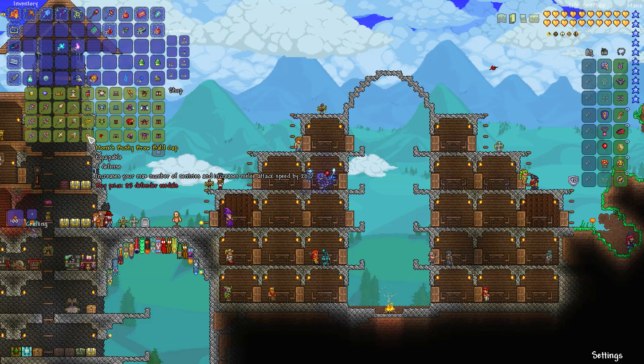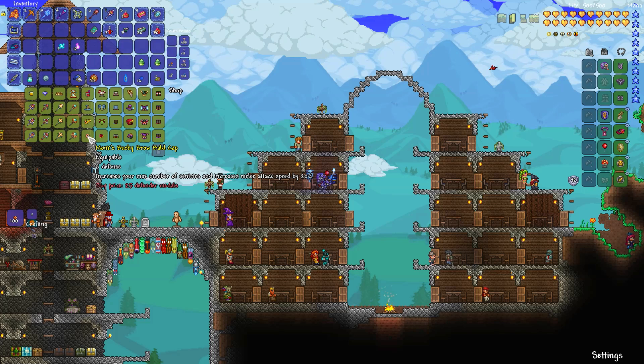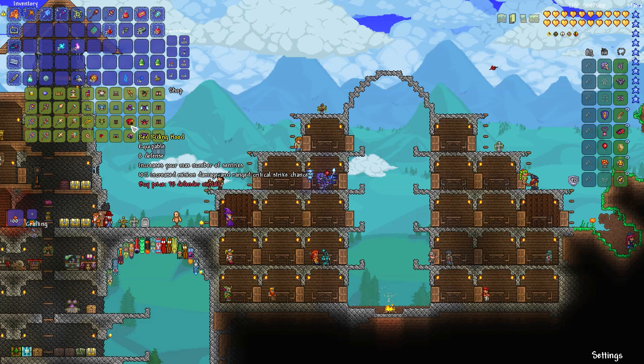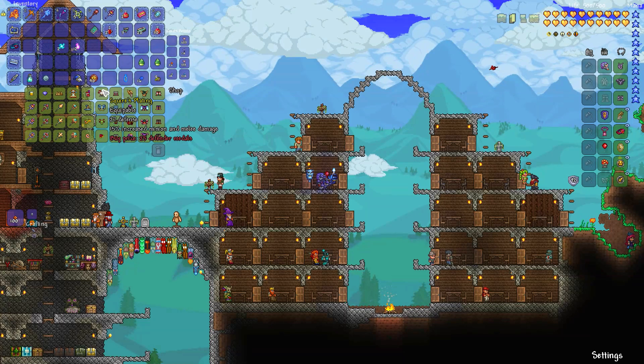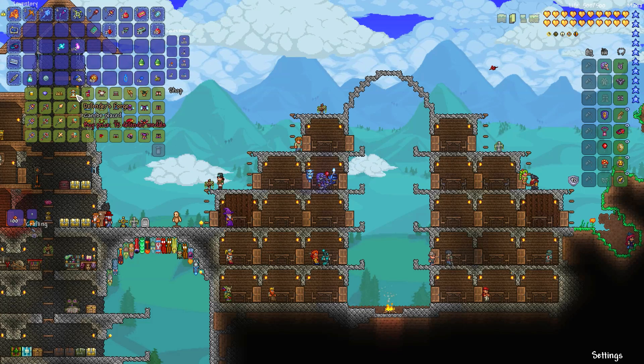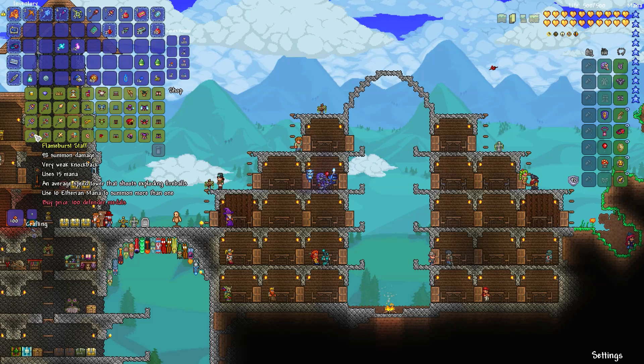Oh, what's this? Monk's Bushy Brow Ball Cap - increases your max number of sentries and increases melee attack speed by 20%. Interesting, but wow, this hoodie also looks cool. But what I'm gonna do today is continue farming that event until I get enough medals to buy the best tower.